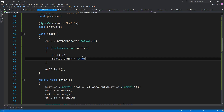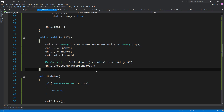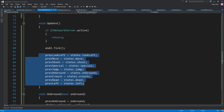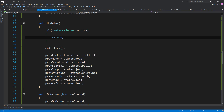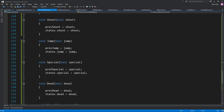Back to Enemy AI Multiplayer — the Start is simple. On Update, if it's not the server it's going to return and not run the update. If it is the server, it's going to update the enemy AI. The tick is the update, and we pass Previous Look Left, Previous Move, and it updates them. It takes what the State Manager has, and if something changes, it runs the hooks on our SyncVars.